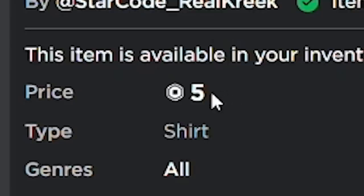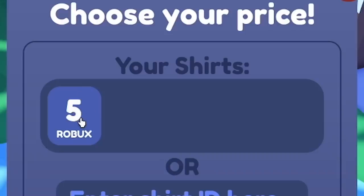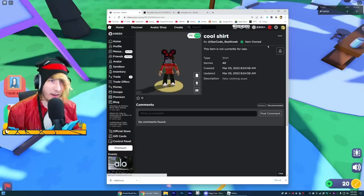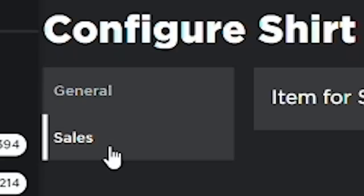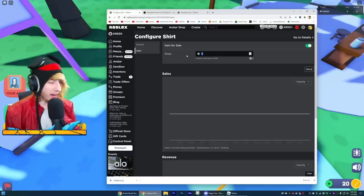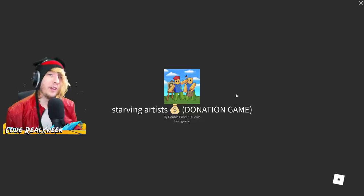I actually already have one I made for the Please Donate game, and it's currently set to five Robux — which is why in the game it says I have the option to sell this art for five Robux. I want to earn a little more than that, so I'll click the three dots, configure it, go to Sales, click 'item for sale,' and set the price to 100 Robux. Click save — successfully updated.